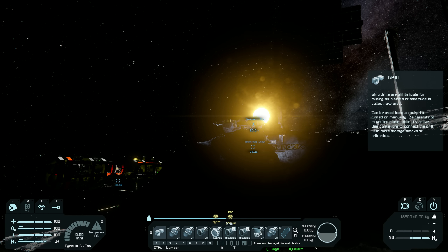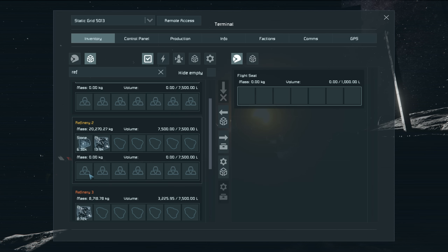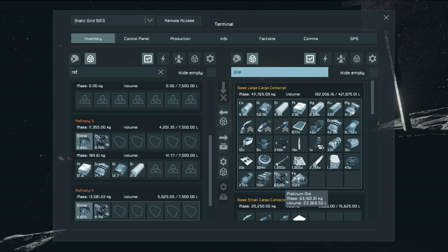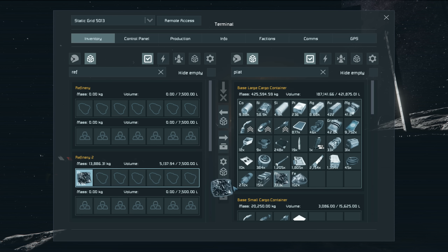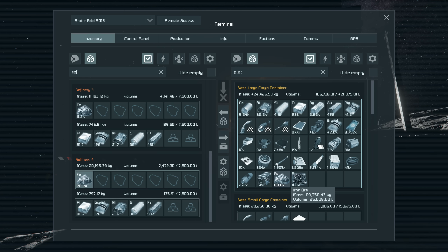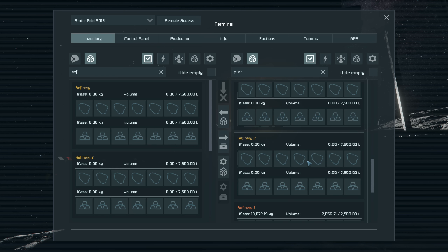Now we're back at base, let's get this stuff refined. The queue has stone in it — I could have just refined that stone to get the iron I needed. Anyway, checking the platinum: we had 90,000 and still have about 63,000 plus more, so it's barely refined anything. I'm going to put the iron in front of the platinum in the cargo container so the refineries grab iron first. If you put platinum first, the refineries grab that instead — that's generally how it works.